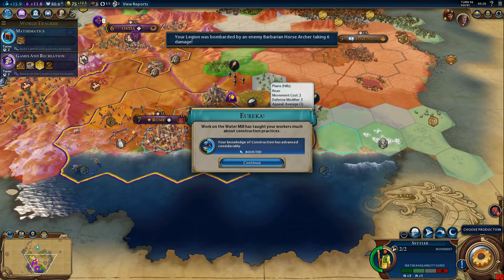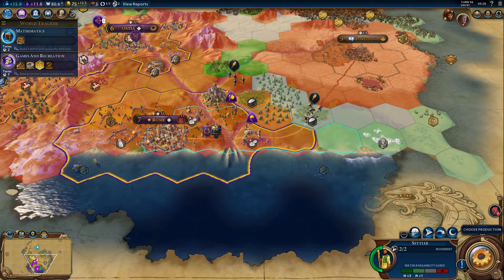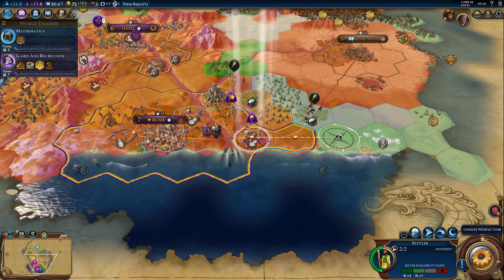Eureka! Work on a watermelon has taught your workers much about construction practices — knowledge of construction has advanced considerably. Interesting. Always welcome, I would say.